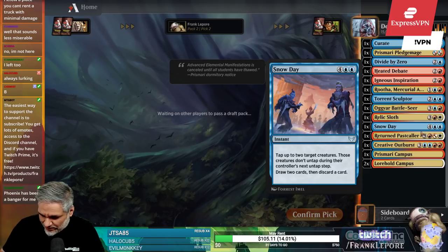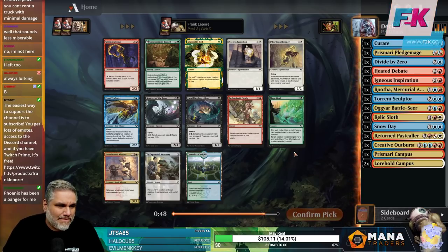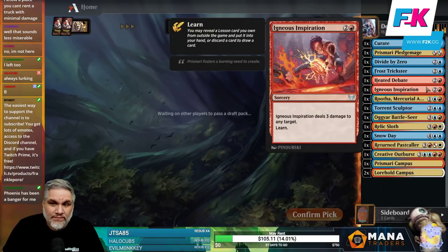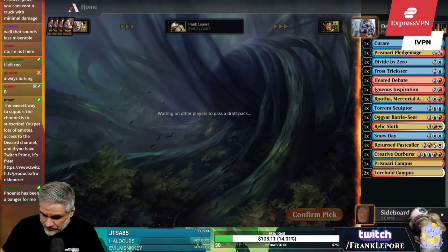As a 2/2 for two, when there are 2/3s and 3/3 flyers pretty prevalent, it feels like it's not going to be great. Plus, if I'm getting to learn, I don't know if I'd rather replace my learn with a 2/2 coming back from the graveyard. I'm going to take Frost Trickster here.